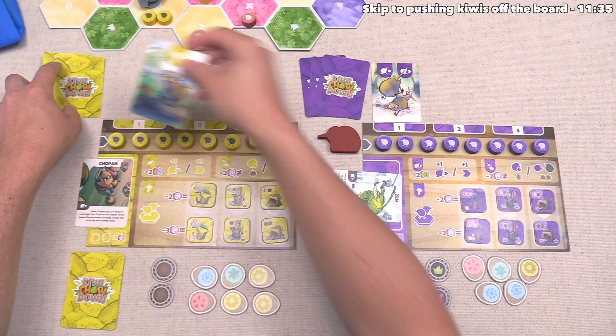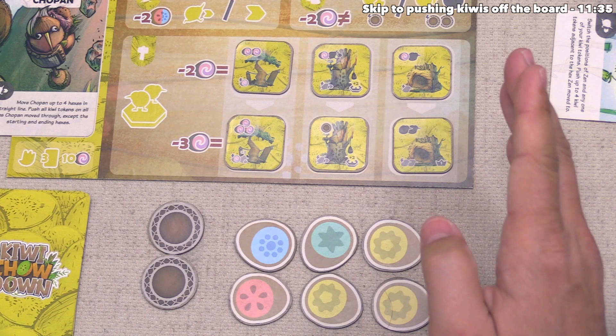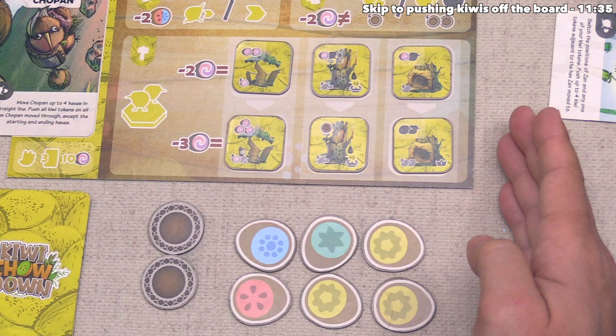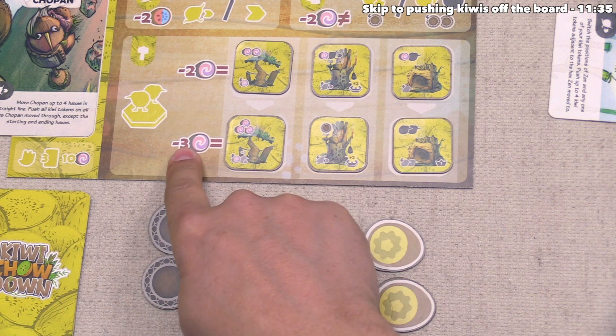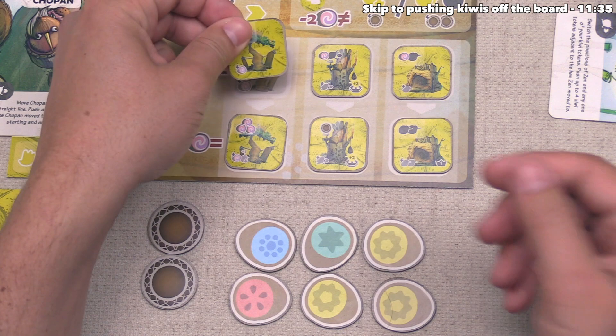The way building works is they can build one of their six nests onto a region where they have at least two of their tokens and more kiwi presence than anybody else, and there cannot be any other nests on that region. There are three different types of nests each player can build, and in order to construct a second-level nest, you must construct the one above it first. This cost says you have to spend two identical resources to build one of these, and the second level costs three identical resources.